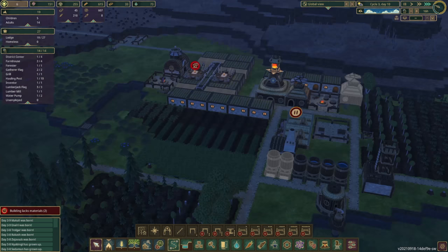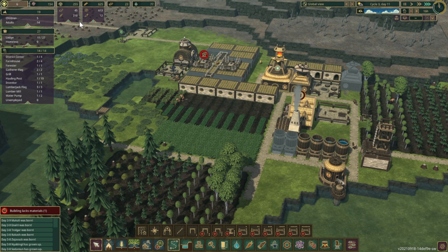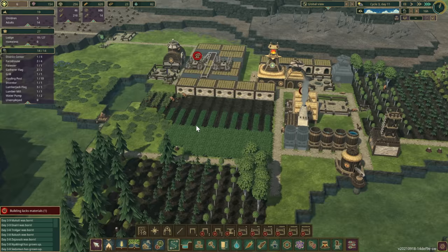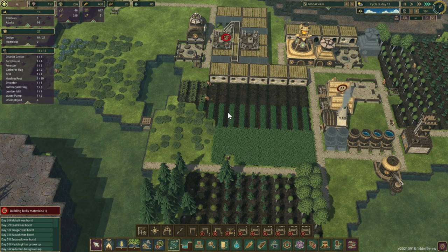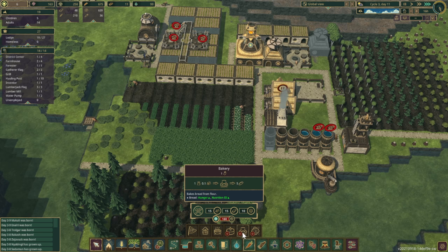Those platforms require planks. Our food right now is entirely berries — that's not good. I think we're too reliant on berries. Where did all the cooked potatoes go? Did we eat all the potatoes already? That's something we should work on.